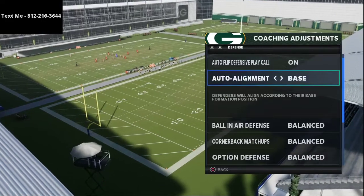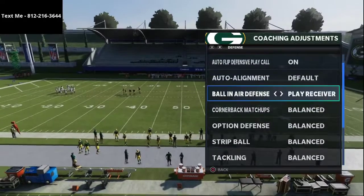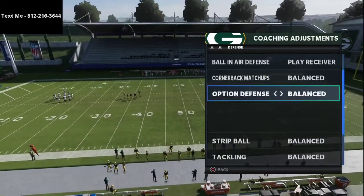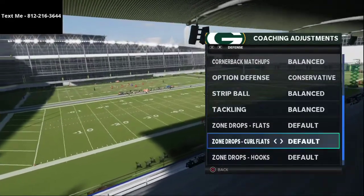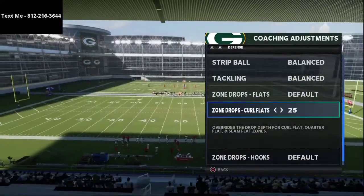First and foremost, let's go through Noah's coaching adjustments. Ball in air defense is on play receiver, auto alignment is set to default, cornerback matchups is going to be on balance, option defense is on conservative, tackling and strip ball are going to be on balance. And then what I saw from him is he puts curl flats at about 25.